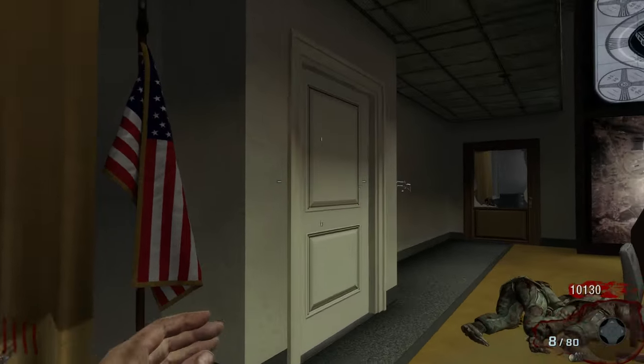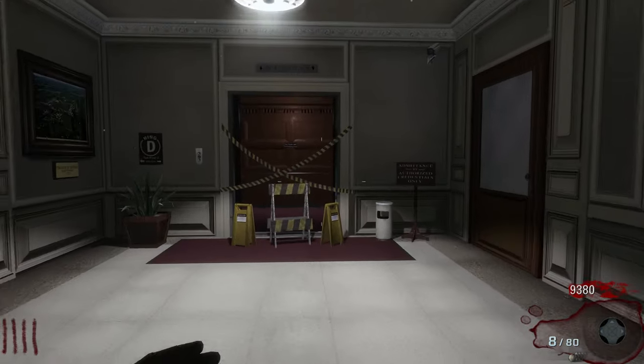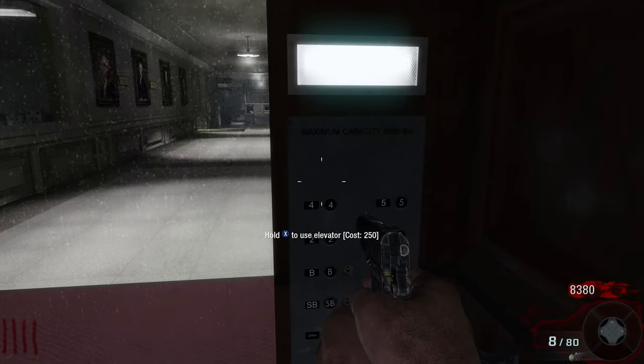From the spawn room, if you come over to the left hand side here and open up this first door, then make your way down the hallway and open up this barricade in front of the elevator, then go into the elevator and take it downstairs.